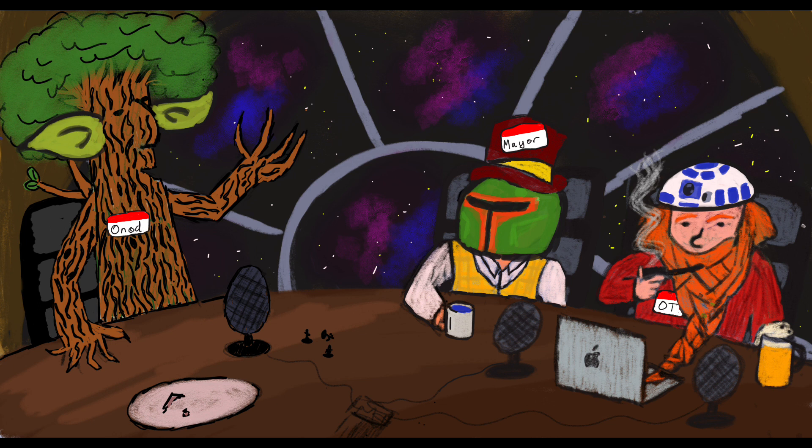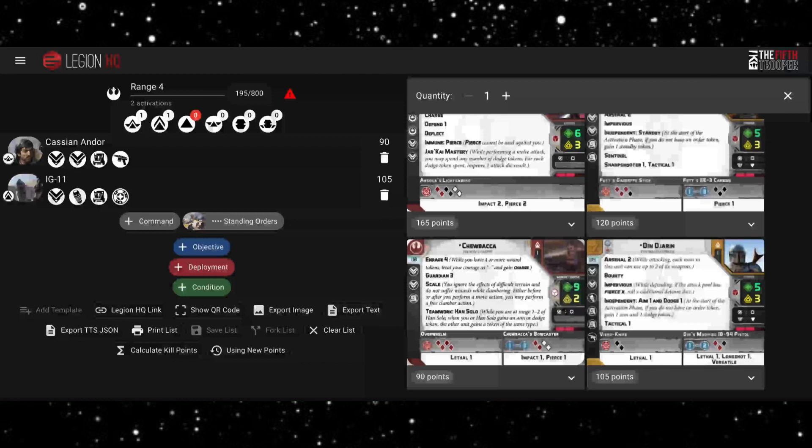Good morning and welcome to the Hobby Second Breakfast show. In today's episode we are going to be building a list for Star Wars Legion. It's going to focus around long range Rebellion troopers, specifically starting with Cassian Andor and IG-11. We're going to focus around some long range units, maybe some skirmishing and things like that.